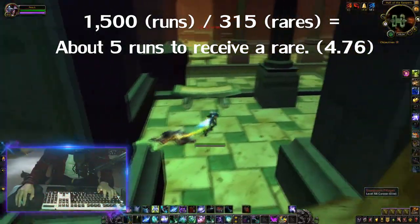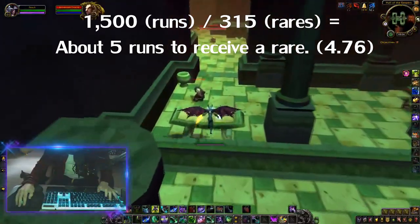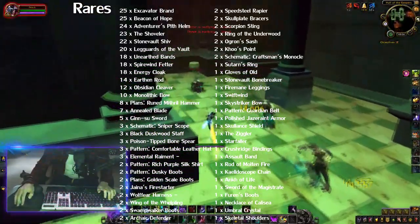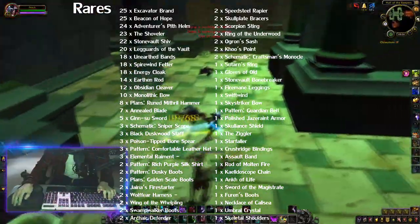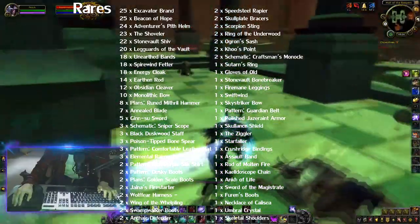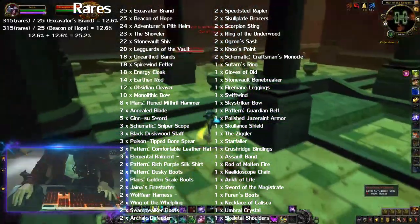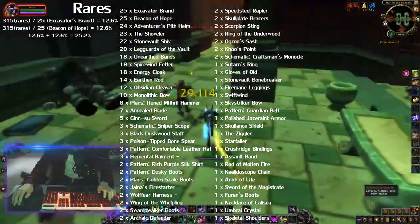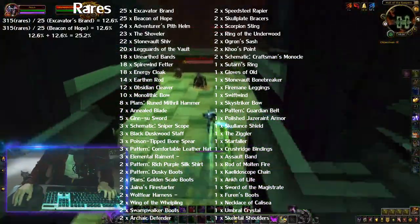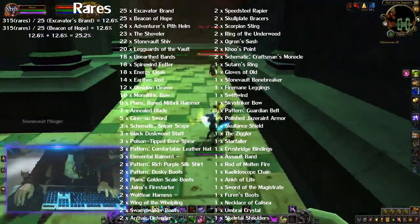In 1500 runs, I got 315 rares, which means I was getting a rare about every 5 runs. Here's a list of all the rares that I got. In my 1500 runs, I got 56 different rares. I got Excavator's Brand and Beacon of Hope the most at 25 times each, which means when I got a rare, about 25% of the time it was an Excavator's Brand or a Beacon of Hope.